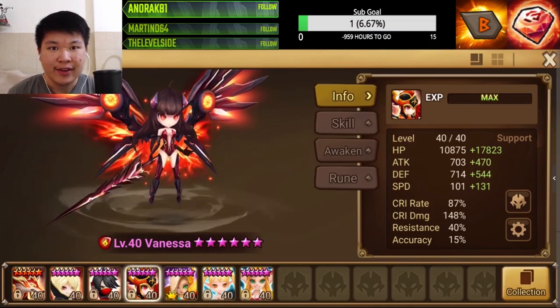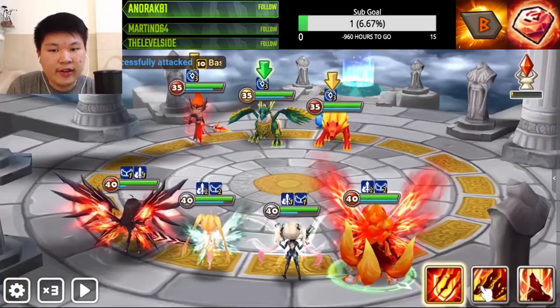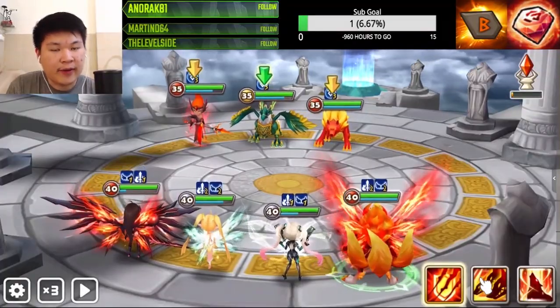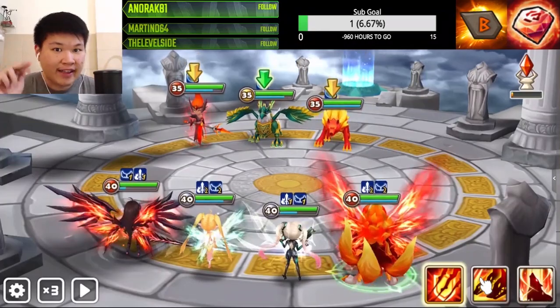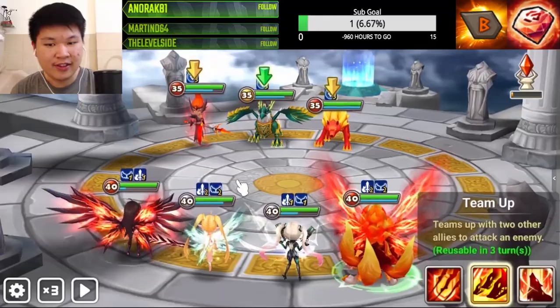Here's the thing — all of the valkyrie skins have a faster attack animation than when she's naked. So Vanessa is gonna attack the opponent before the Raok, and she may not kill. Watch this.